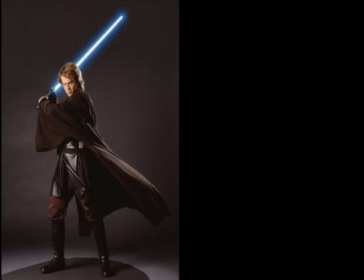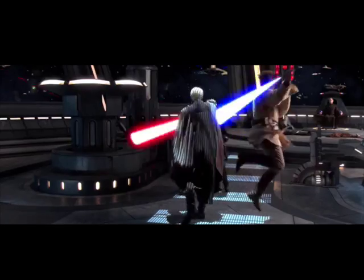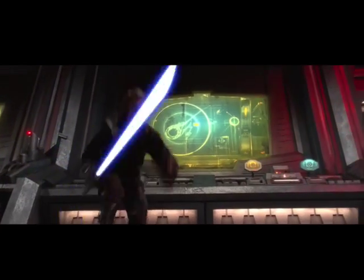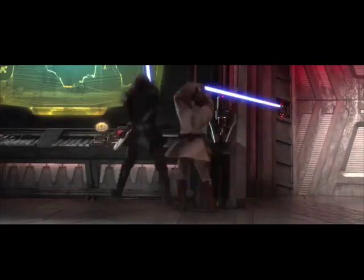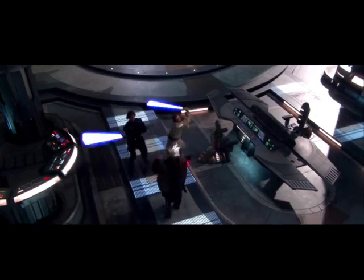A notable user of this form is Anakin Skywalker slash Darth Vader. As Anakin Skywalker, he incorporated other forms into his Djem So style, such as Ataru, but his main practice was still Form 5. He made up for the lack of mobility through training and experience through the Clone Wars. Anakin heavily preferred the Djem So variant of Form 5, but still knew how to use Shien, including using it briefly against Count Dooku to mislead him.